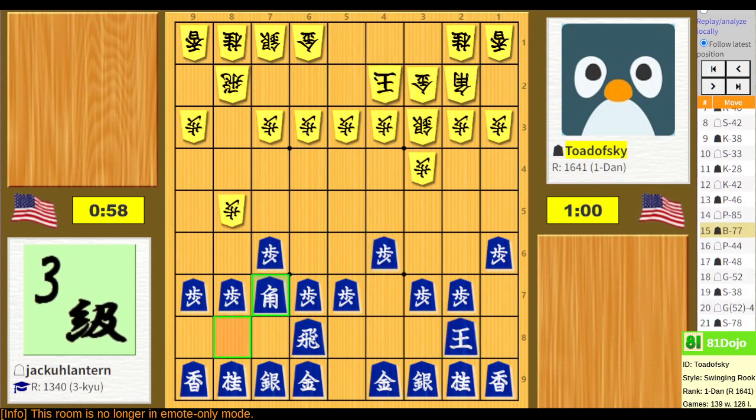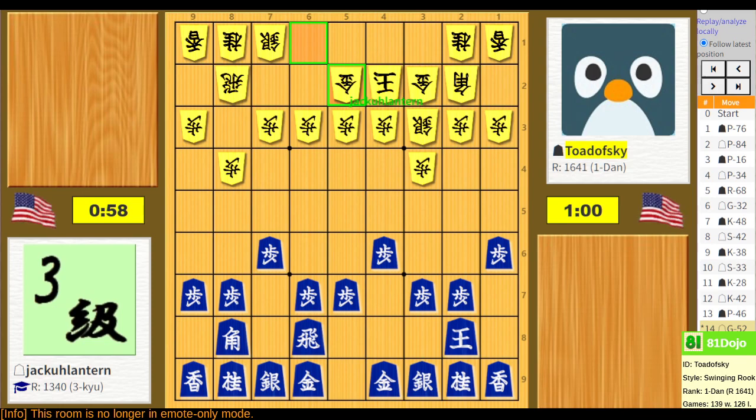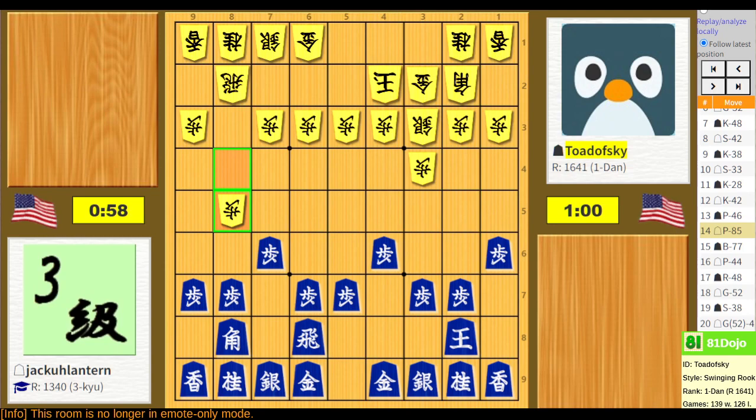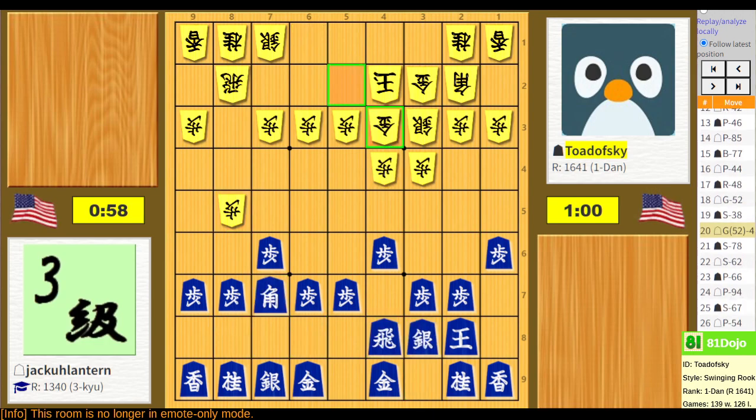Yeah, I largely — the other thing is I've blocked in my bishop basically, and I've been feeling that for most of the game. Yeah, this got really complicated. That fortress, the Yagura, is something I've not played very much and don't know a whole lot about. I do know it was the first one I learned because I read that it goes well with static rook or ranging rook, and I always play static rook — my strategy has been get good with one opening and then expand my repertoire later.